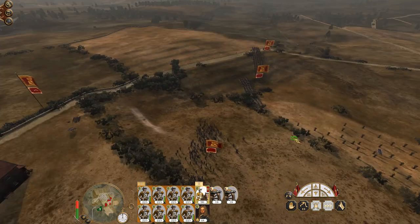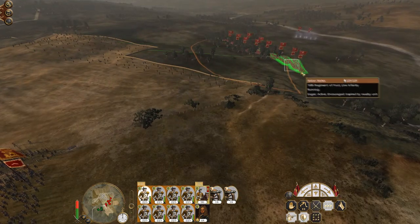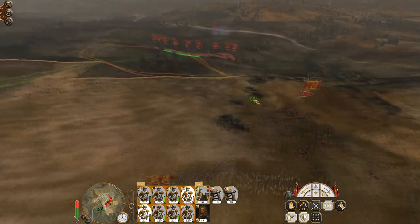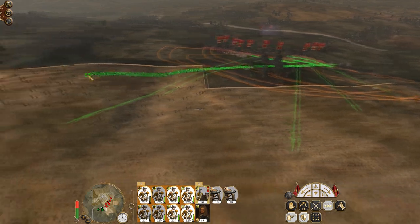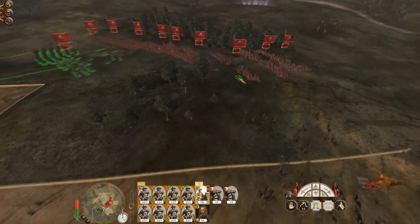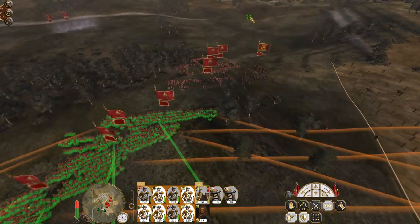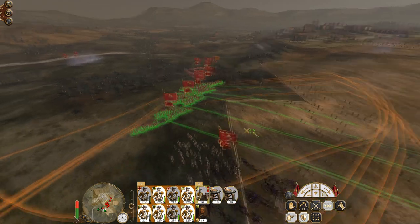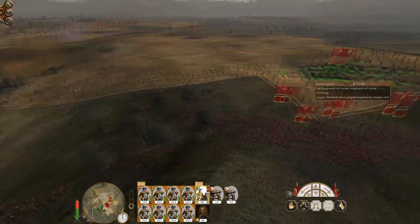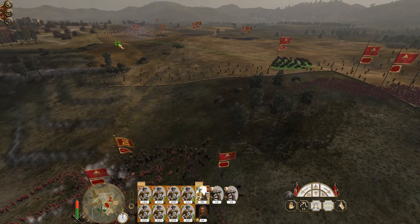Those are howitzers — no, they're mortars. Where are they? There they are. They're all in square formation — that's going to kill that cavalry unit. My cavalry is going to do a bit of a suicidal dash in, because we've got an opportunity to quickly kill their mortars.